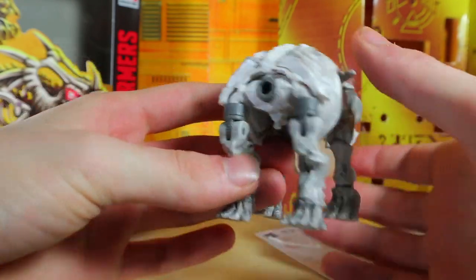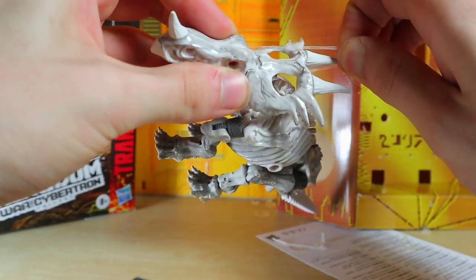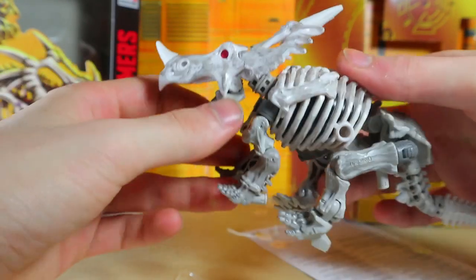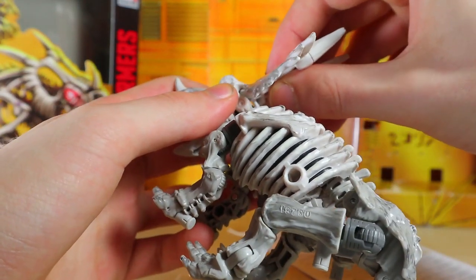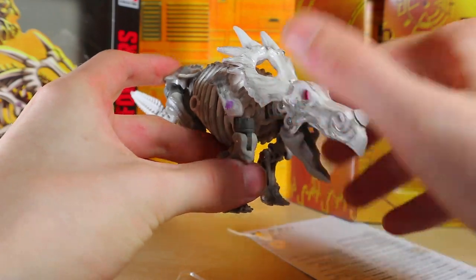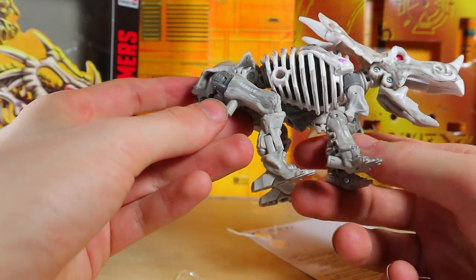Now what else do we do? Oh of course, the head — how could we forget that? You can fold in the peg if you want to make things easier. Plug that on, and there's a rubber band that I need to remove. Okay, got that off — plug that back into place. It tabs into place — a little wobbly. There is Ractanite in beast mode, and I do like how massive the head looks on this toy. Very cool looking. It does look pretty nice — I am into it, except for the odd patterns on the side of the legs. Besides that I think this is very nice.